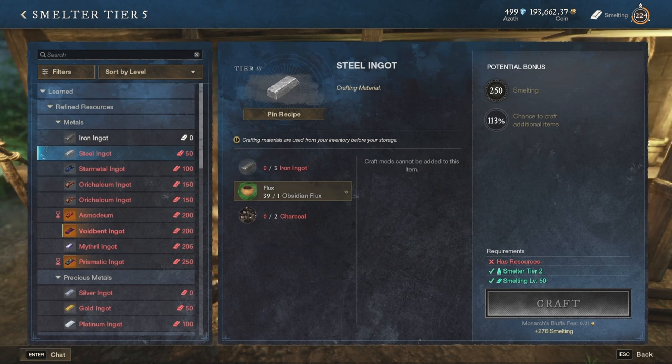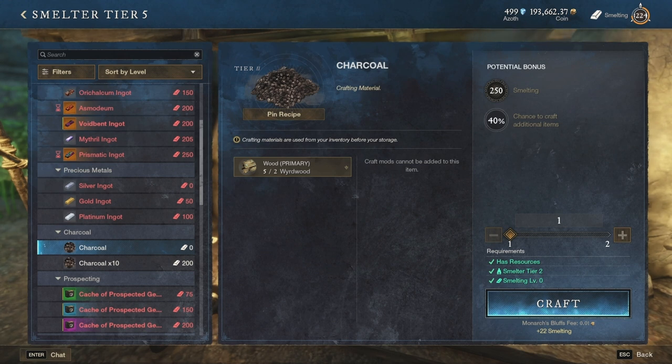Charcoal can be obtained at the smelting station by using 2 of any type of wood. Make sure you use the lowest tier of wood when creating charcoal, as you will not receive any additional charcoal if you use higher tier wood.